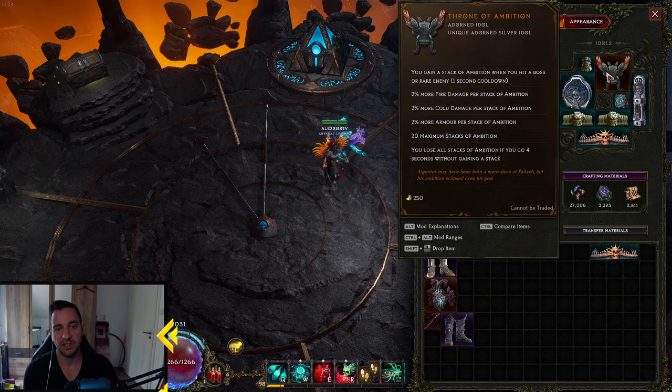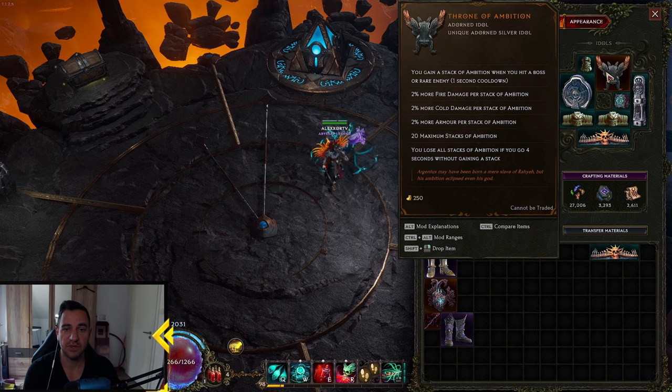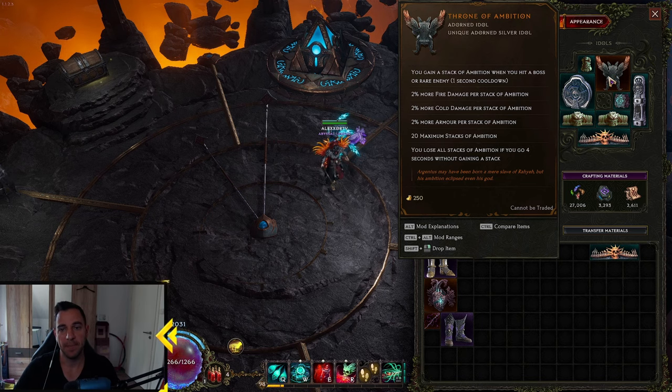And the Pyre of Ambition: More Fire Damage per Stack of Ambition, more Armor per Stack of Ambition. You get a Stack of Ambition when you hit a boss or an enemy, which you do a lot, obviously. The Pyre of Ambition is great in this — it's a unique one, very useful in the Fire Warlock.